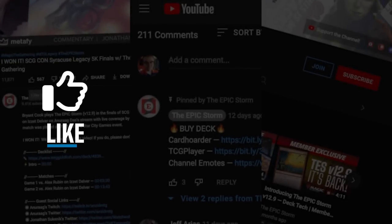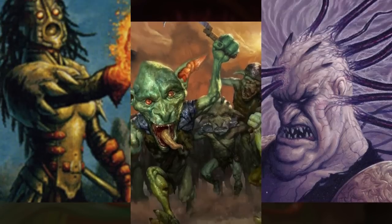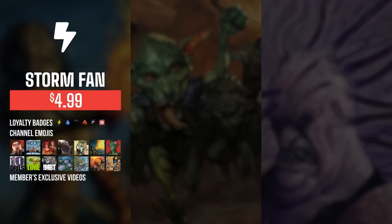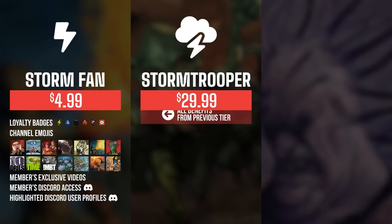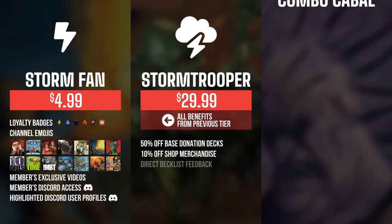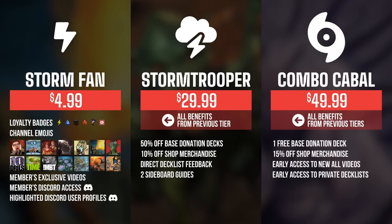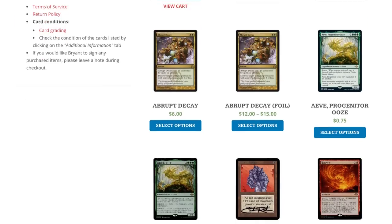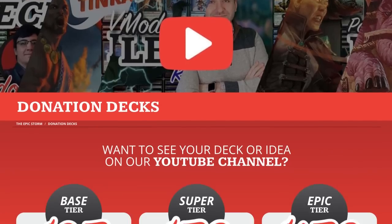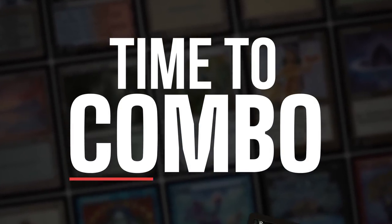Let's see how we do today. If you enjoyed this video, make sure to leave a like, comment, and subscribe. You can also show your support by becoming a member of this channel — you get sweet perks such as badges, emotes, exclusive members-only content, and access to our members' Discord section. As you increase the tiers, there are other rewards such as shop discounts, cyborg guides, early access to videos, and even free donation decks. Click the Join button down below to find out more. We also have other ways you can support us, such as theepicstorm.com/shop or submitting a donation deck via theepicstorm.com/donationdecks.